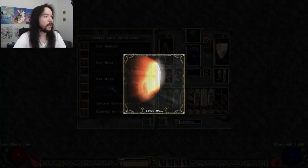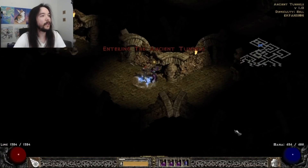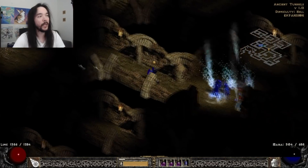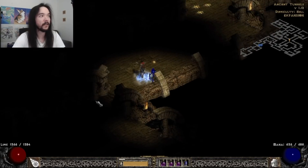I'll do the Ancient Tunnels run, show you what that kind of run is. Just jump in here — any item in the game can drop in here. But like I said, I could run this place for a week straight and not see something like Death's Fathom or something I desire on this character.